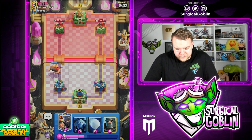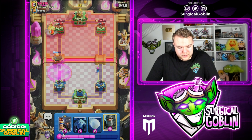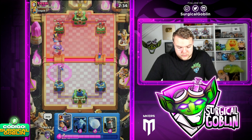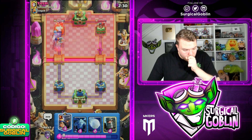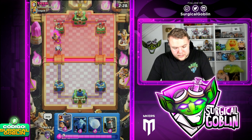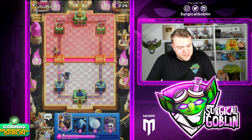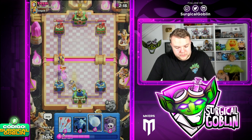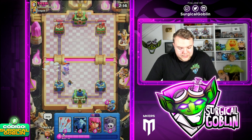Talking about Balloon — this guy just started off with Lumberjack at the bridge. Whenever I see Lumberjack I feel like it's most of the time Balloon, but it could be something else as well. He has Executioner — let's just wait and see what he's going to do. Let's go Dark Prince off to the side and wait a little bit. I think I should have played it a little bit higher because with the Executioner and the Tornado he could have ended up getting some splash damage.